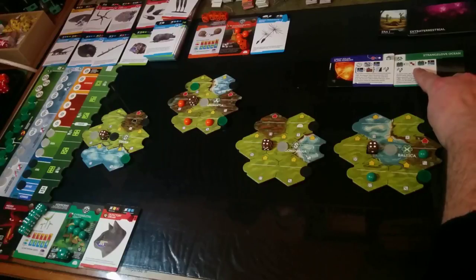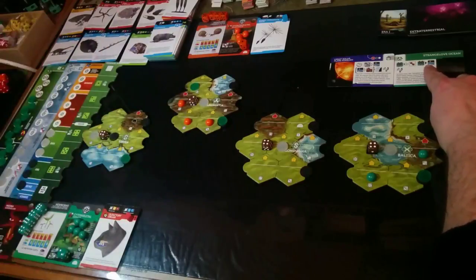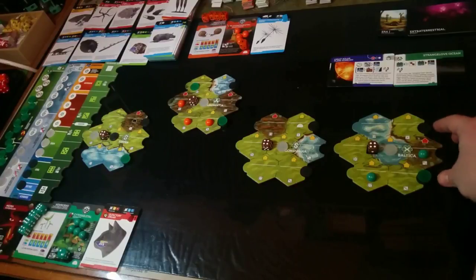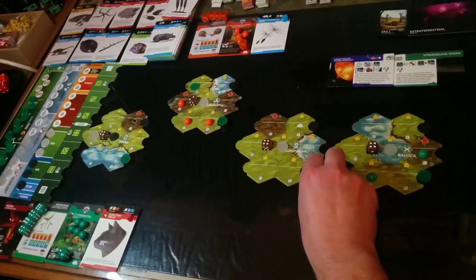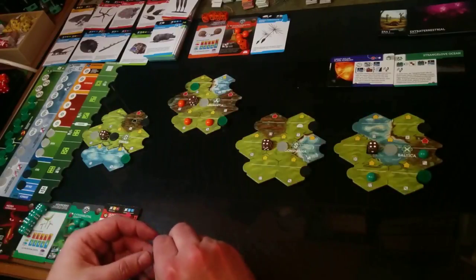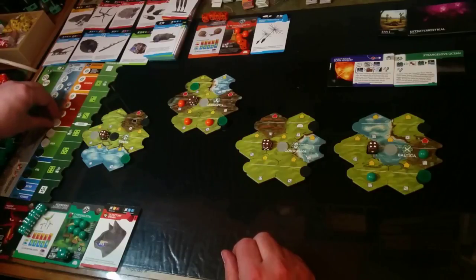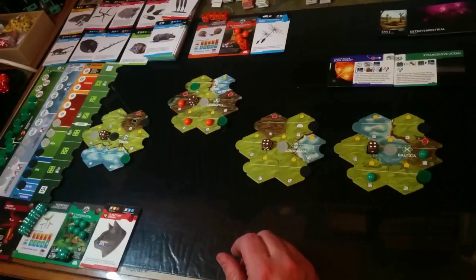Offshore black disk goes to the atmosphere. We have a whole bunch of them on the offshore — we'll take one from a different continent to be fair, and it goes into the atmosphere. I usually keep black disks at the bottom and white ones at the top, but it doesn't really matter. That puts the temperature up again.